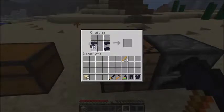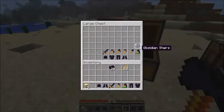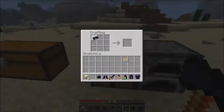We got boots and we got our helm. Another thing you can craft in this mod are obsidian stairs. These are going to look really cool if you're going with an obsidian floor or obsidian walls. The crafting recipes are really easy — you craft them just like normal stairs.